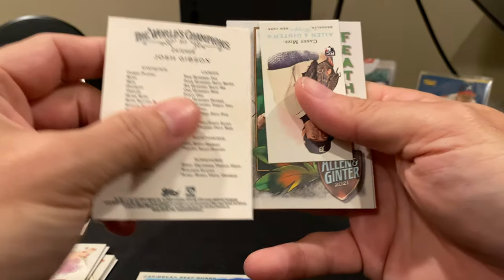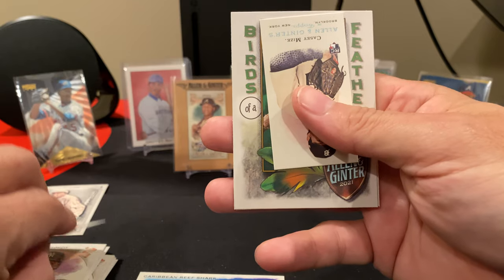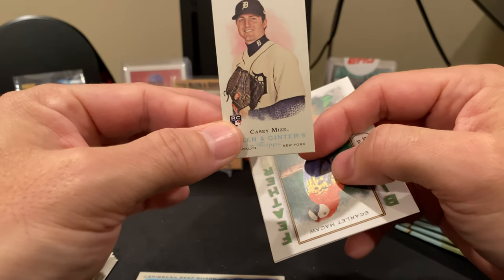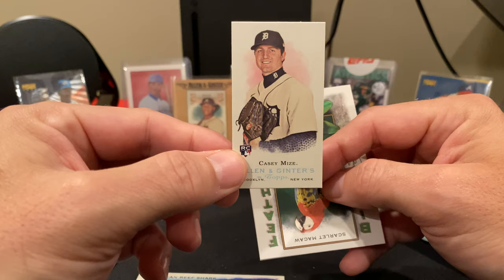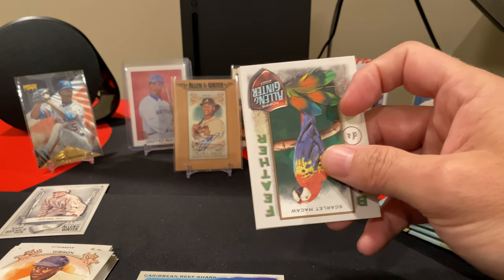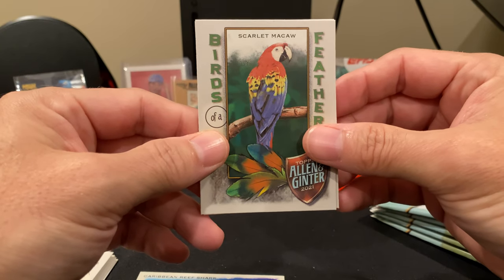That's Josh Gibson, and it's a short print — and I actually have this short print already. We also got, and this is actually pretty cool, one of the rookie design variations of Casey Mize. I forget how many of these there are — it's like 15 or 20 of them. All the design variations are one in eight, and I've gotten them all from blaster boxes.